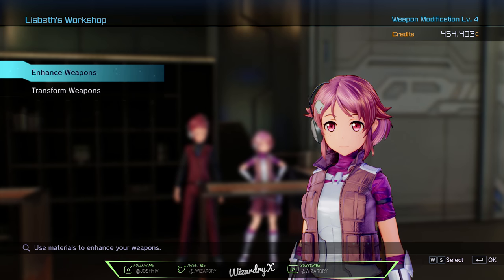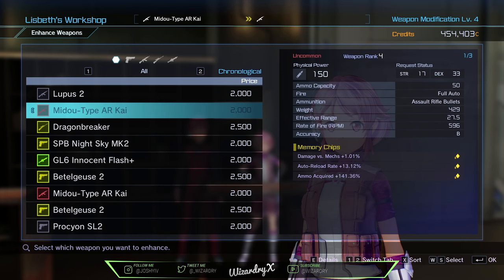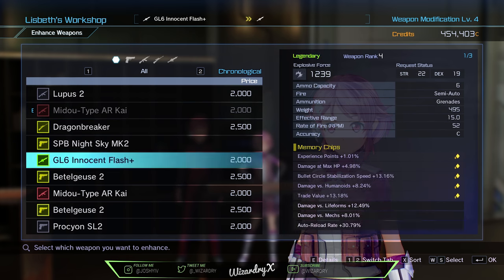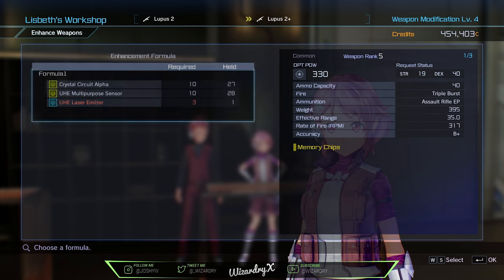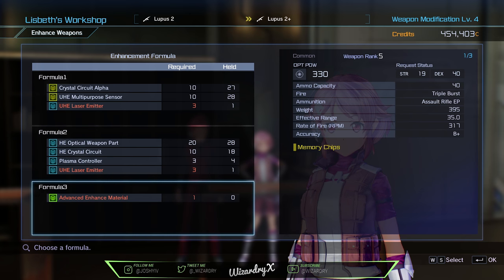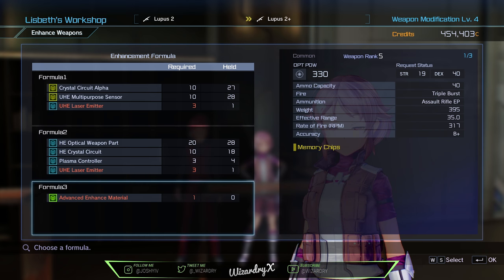That's how I've been using Lizbeth's transform area. Now for enhancing it's a little bit different. With enhancing you do have to have the weapon unequipped so that you're able to fully mod it — go to inventory and unequip it. So we're going to press on weapon and try out the Lupus 2. There are 3 formulas: Formula 1, 2, and 3. The reason there are 3 different ones is that one's easier and one's less expensive. With Formula 3 it's the most expensive way you can do it.